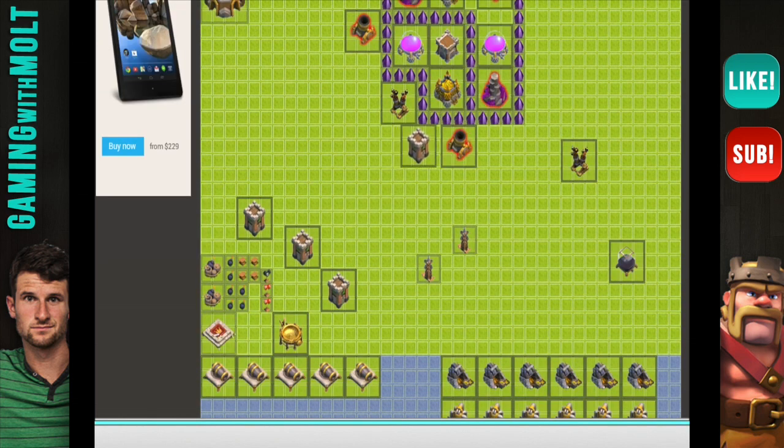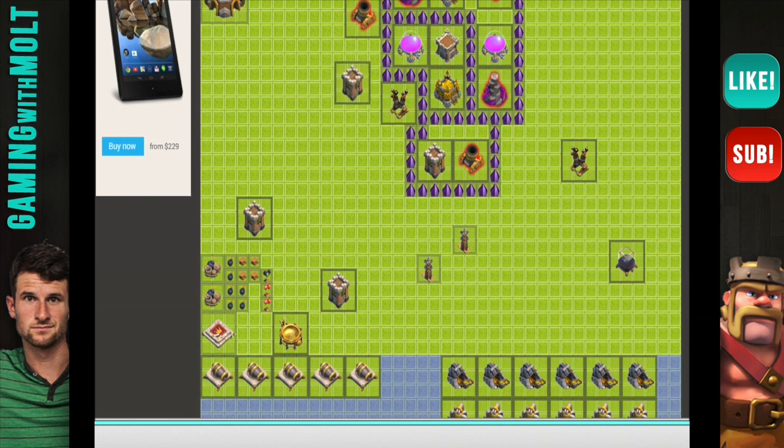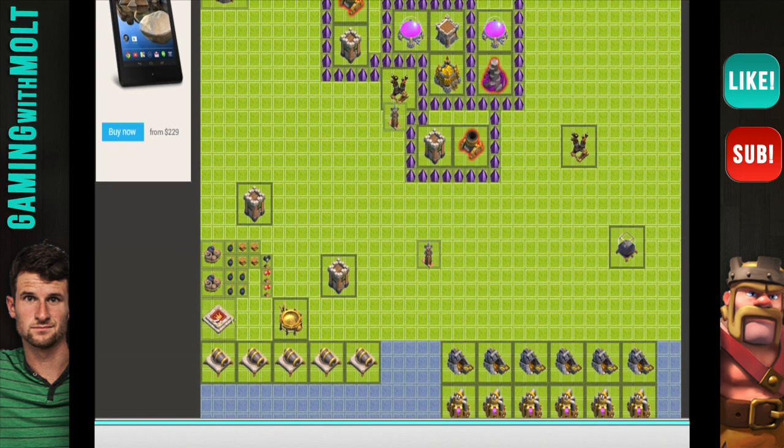Let's bring up our Archer Towers as well. Our Cannons can stay right there. Let's put an Archer Tower right here — scoot these over one and pull them out one like this. Pull this one out, bring this over. Everything I'm doing right now is just happening in the moment.